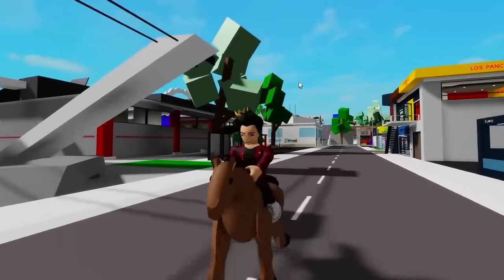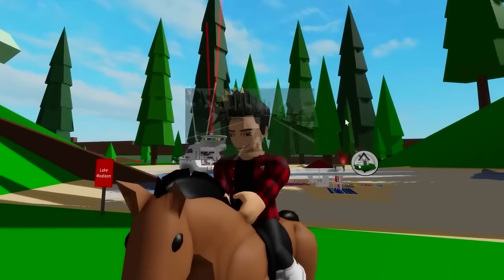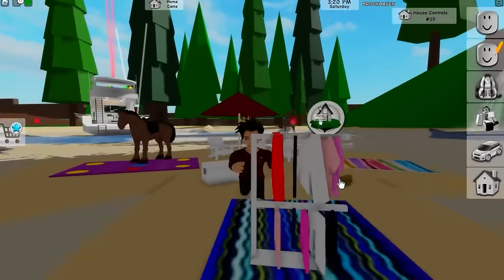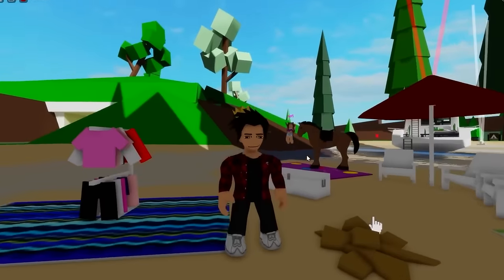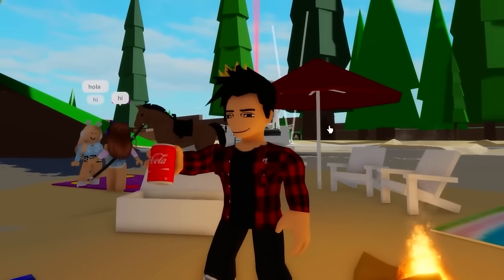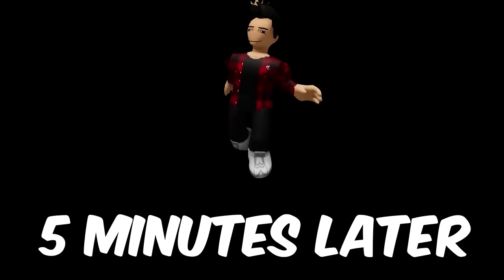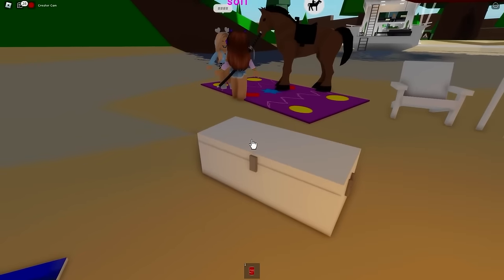Now we gotta go to the beach, also known as Lake Madison. The myth says that we can actually open this white box on the beach. Most players know that this thing has always been here. Let me just try to open this thing up — there's a Coke and a sandwich! Now I can practically enjoy a very simple picnic. This one is confirmed — good to know that we can open that thing.